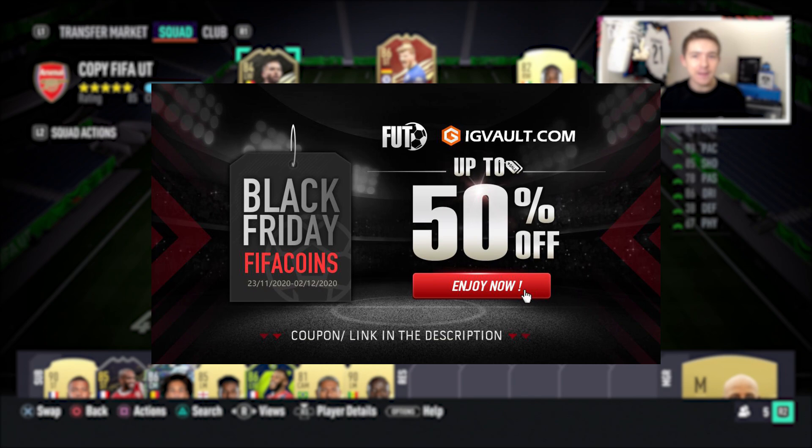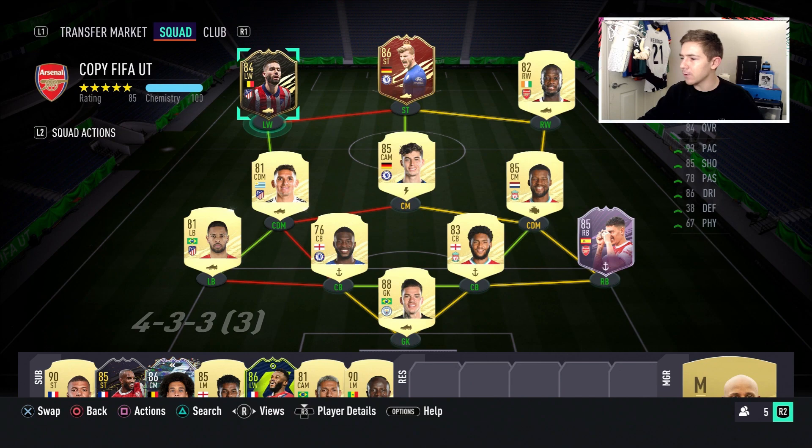If you need to get your hands on some coins to improve your Ultimate Team, check out the link in the description — IGVault.com — and if you use the code Kieran at checkout, you'll get yourself a pretty nice discount. Also in the current Team of the Week there are some other notable items.